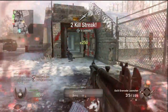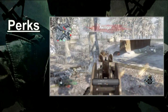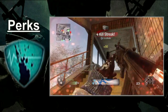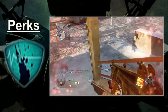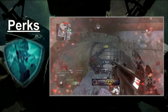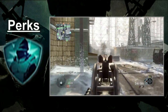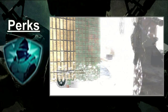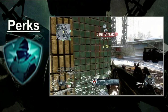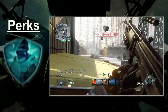For the blue tier, you've got options. Personally I liked Hardline — the Galil is pretty much designed for getting quick double killstreaks thanks to the large mag, and Hardline will turn those double kills into spy planes or RC cars. Flak Jacket is also a great choice; the immunity to explosives will really come in handy if you like to play objective game modes. Bomb sites and flag sites are always ripe with grenades and claymores. Flak Jacket will be invaluable.